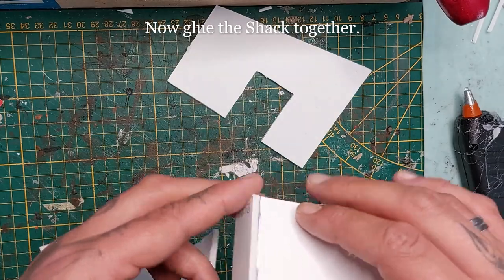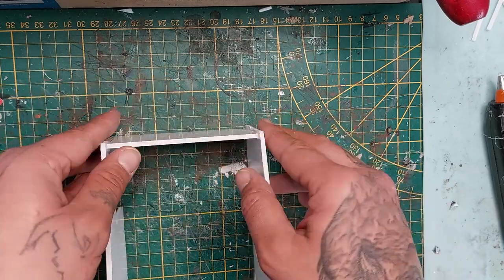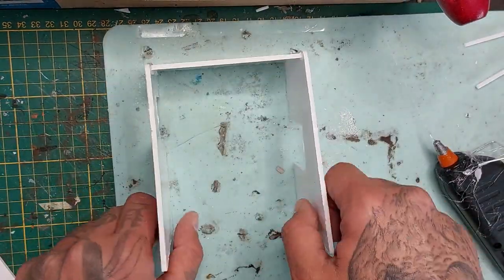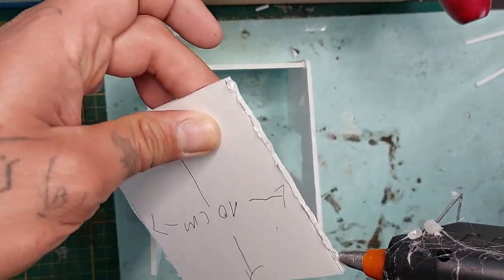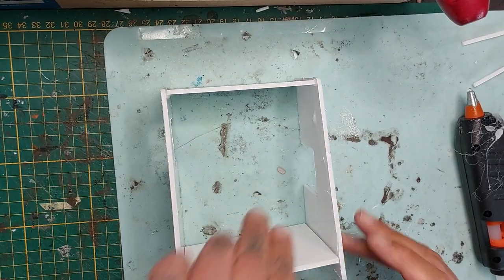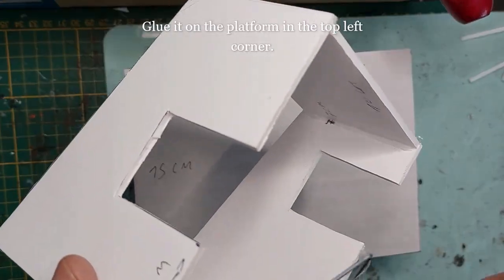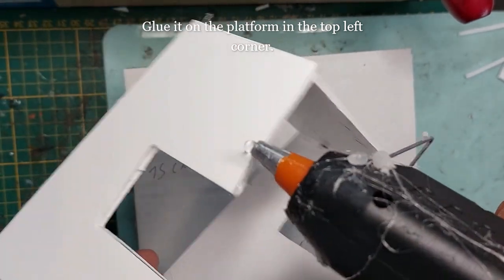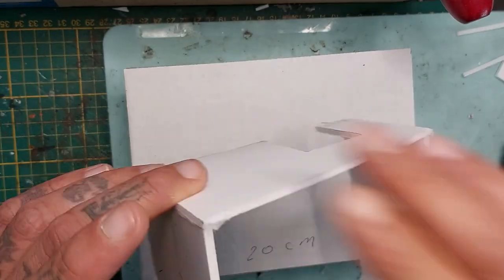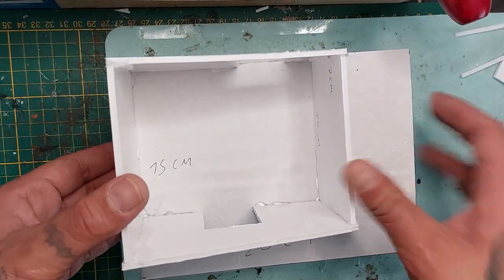The 7 centimeter side will be glued to the 7 centimeter part. Then we're gonna glue the 10 centimeter square as a back wall — put hot glue on there and slide it into position. Now glue it onto the platform in the top left corner using hot glue. It's taking shape quite nicely.